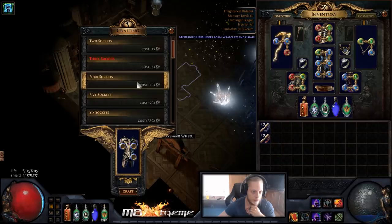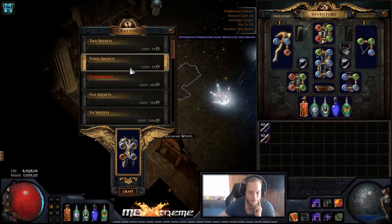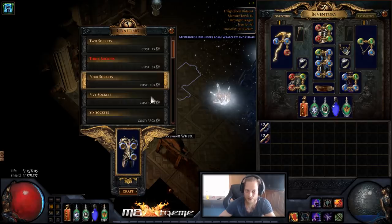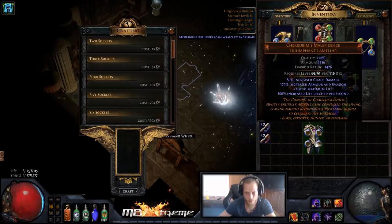Now we keep going forward and backward — toggling between three and four sockets — until we get the fourth blue socket. We're getting red, red, red, green... This can be expensive since jeweler orbs cost a little more than one chaos orb per ten, but it's still the cheap way at this stage. Later, going from four to five and five to six sockets costs like 40 or 50 chaos orbs each try. After a while, we now have four blue sockets — pretty cheap so far.